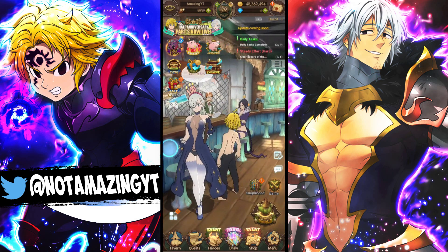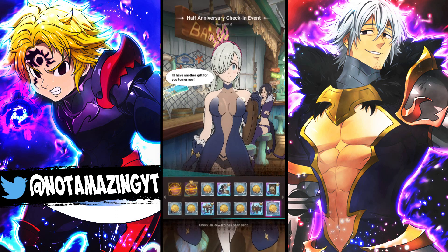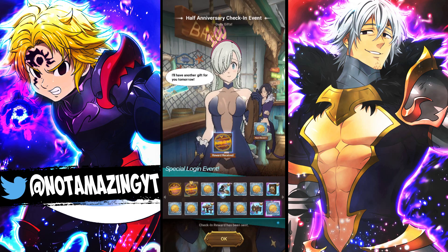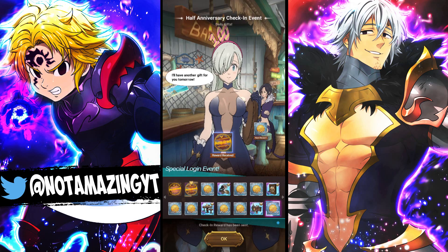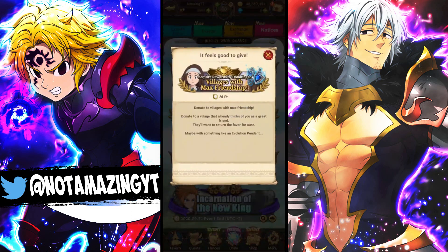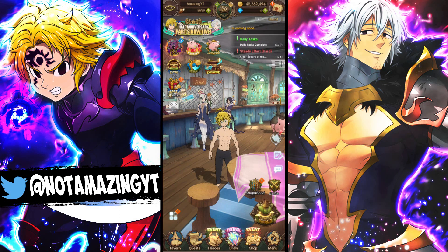We also have a new check-in event where at the end you get some tavern furniture — a jukebox, a wall piece, a table, and a kitchen, plus gold throughout the week, which is a nice bonus. Also note the event for the villages: if you give a million gold for each village you get pendants, so make sure to max out your friendship on the villages to get those pendants, as that's super helpful for your box.